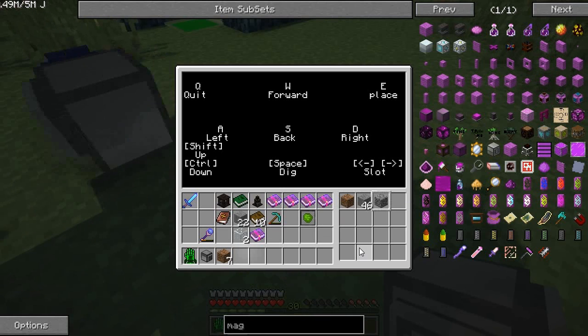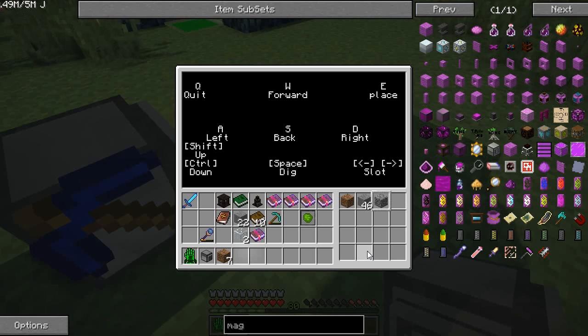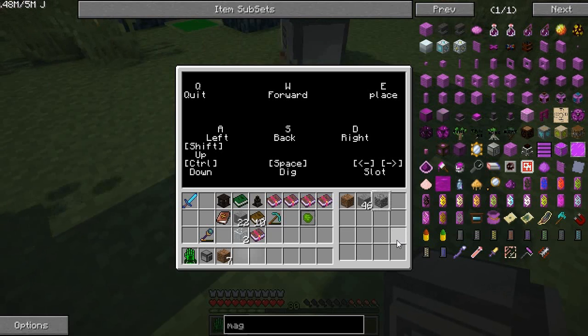Yeah, it's very handy, especially getting through maze stone I guess — getting to diamond ore in hard-to-reach places, stuff like that. It's a fun little program, definitely got some handy applications.